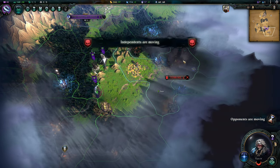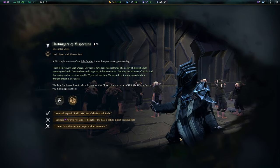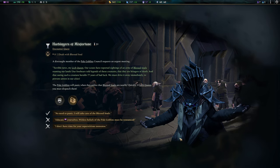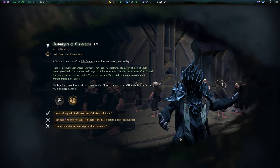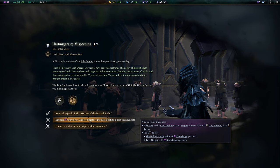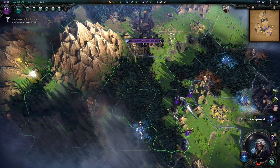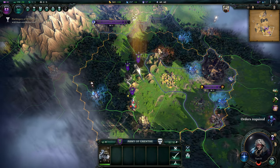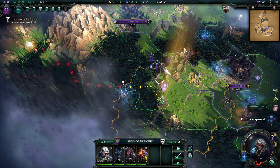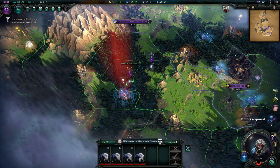We need to end this episode soon. I want this city to become mine. There we go. Event — Harbingers of Misfortune. Distraught members of the Pale Goblins Council report sightings of an army of blessed souls roaming our lands. They want me to dispatch them. I could educate them and lose stability but gain knowledge, or I'll say I'm going to murder the blessed souls — they're not that far out of the way. Get out of here. We start heading west, with Grenth's force.